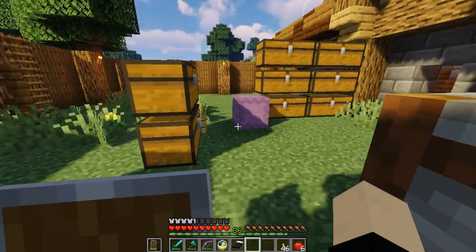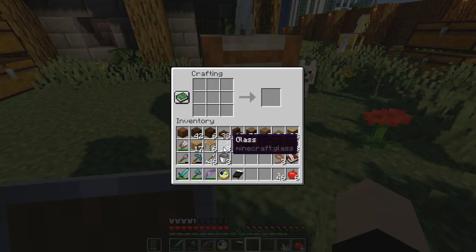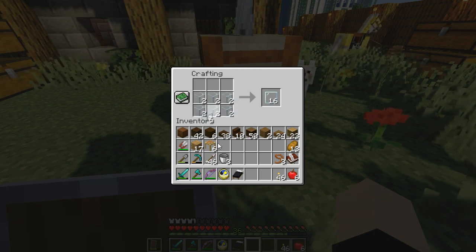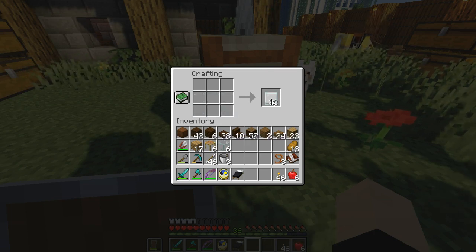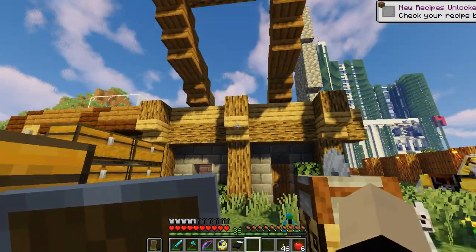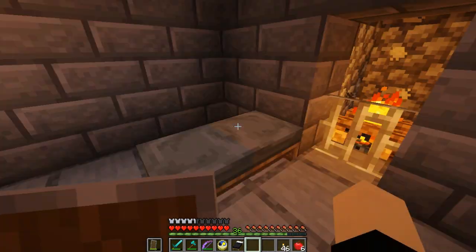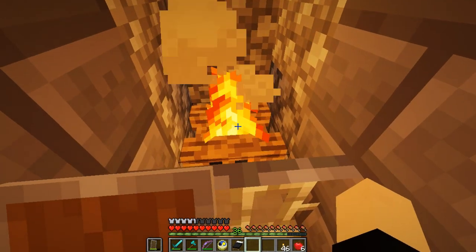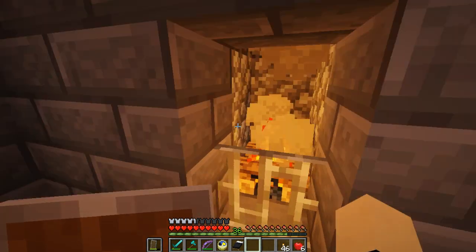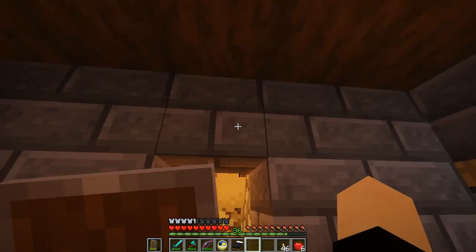So what we're going to be doing in this episode today is, hopefully fingers crossed, finishing our house - not furniture-wise, but structure-wise. I'll show you what I've done since last episode. I put this fireplace in here - I meant to turn it off and light it in the episode, but it's still burning. I don't think campfires burn wood down, so I think that's quite good. If they do, I'll turn fire tick off.